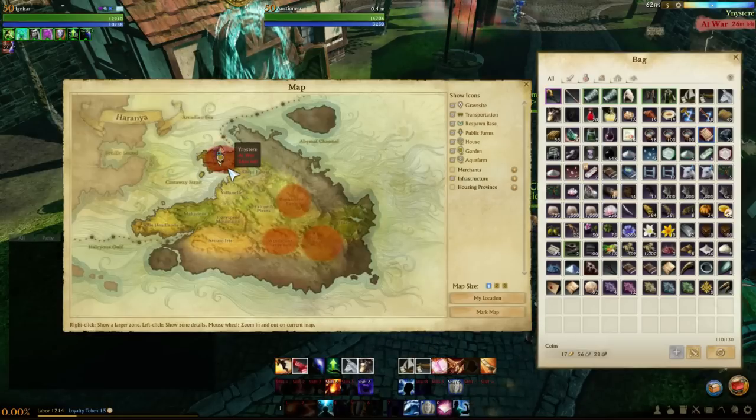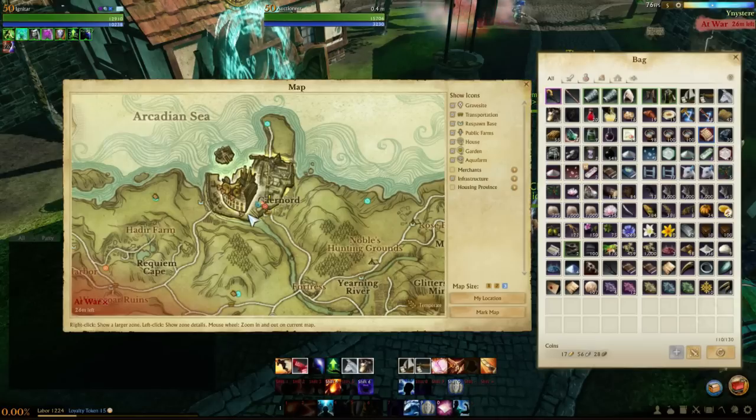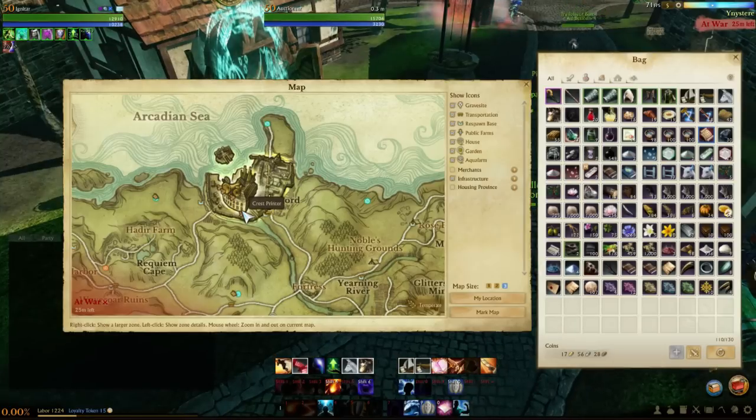Every time Yin goes to peace you should be running at least three packs — it's really good money. If you have a friend, ask them to help with a pack run. Make a pack and let them hold it, bring it over, turn yours in, they drop theirs, you pick it up and turn it again. They don't use any labor but they help you out immensely.